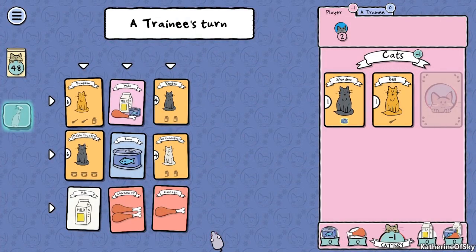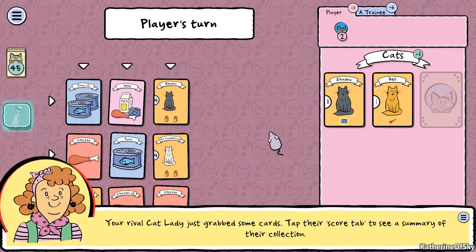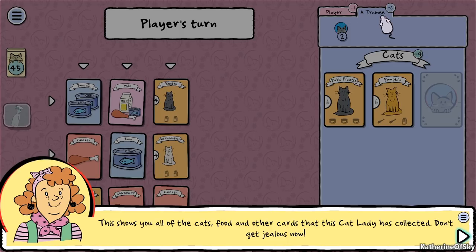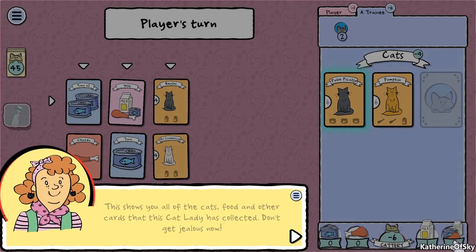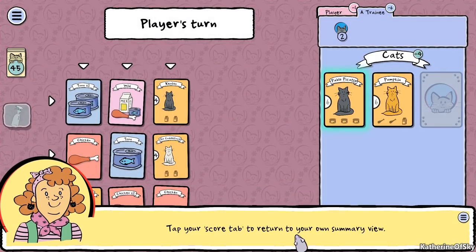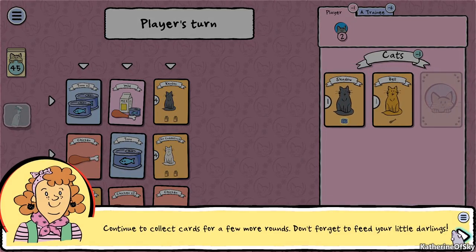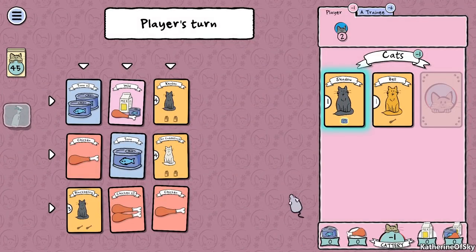The trainee is going next. Your rival Cat Lady just grabbed some cards. Tap their score tab to see a summary of their collection - it shows all of their cats, food and other cards. Their cattery button shows their current score. Whoever has the highest score at the end wins. Continue to collect cards for a few more rounds - don't forget to feed your little darlings. Belle's still hungry.